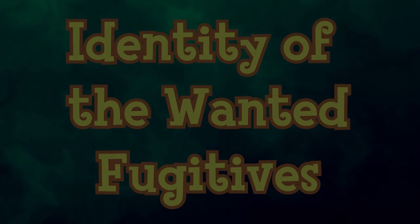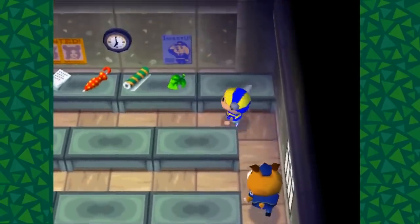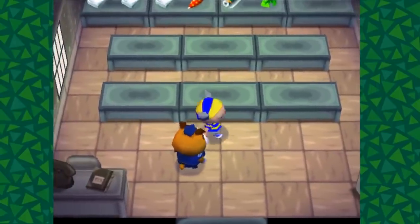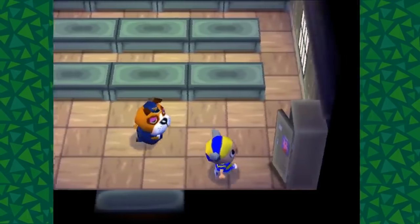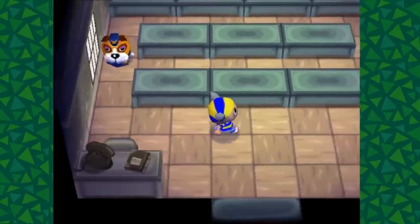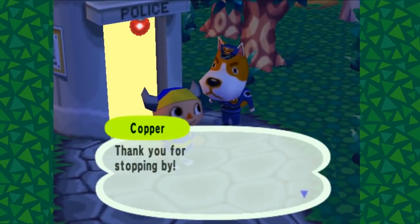In Dobutsu no Mori, Dobutsu no Mori E+, and Animal Crossing for GameCube, two unnamed fugitives can be seen on a poster labeled Wanted at the back of the police station. The fugitive on the left appears to resemble a large male goat, while the one on the right appears to be a female bear or rabbit with long hair and a human-like face. In Animal Crossing and Dobutsu no Mori E+, a third wanted poster also appears outside the police station, resembling a fox or Tanuki. Nothing is known about these criminals, as neither Booker nor Copper will acknowledge them.